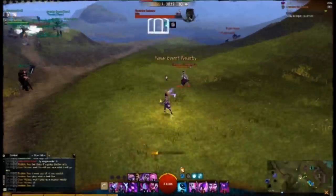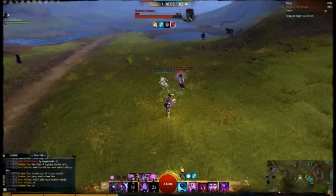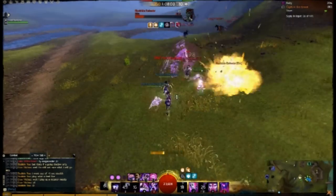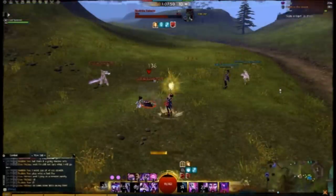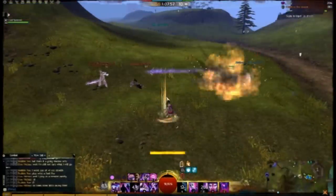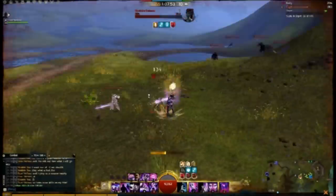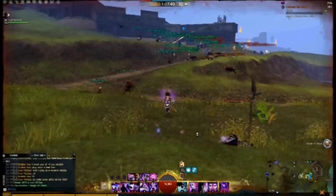I'm hunting a Mesmer here. He tries to run away. First Scepter 3, but he will try to run — until I chill him. Then he knows he can't escape, and he dies. For the people who don't know, the Mesmer over which the red arrow is present is the real one. The other one is the clone. So stomping a Mesmer is not that hard.